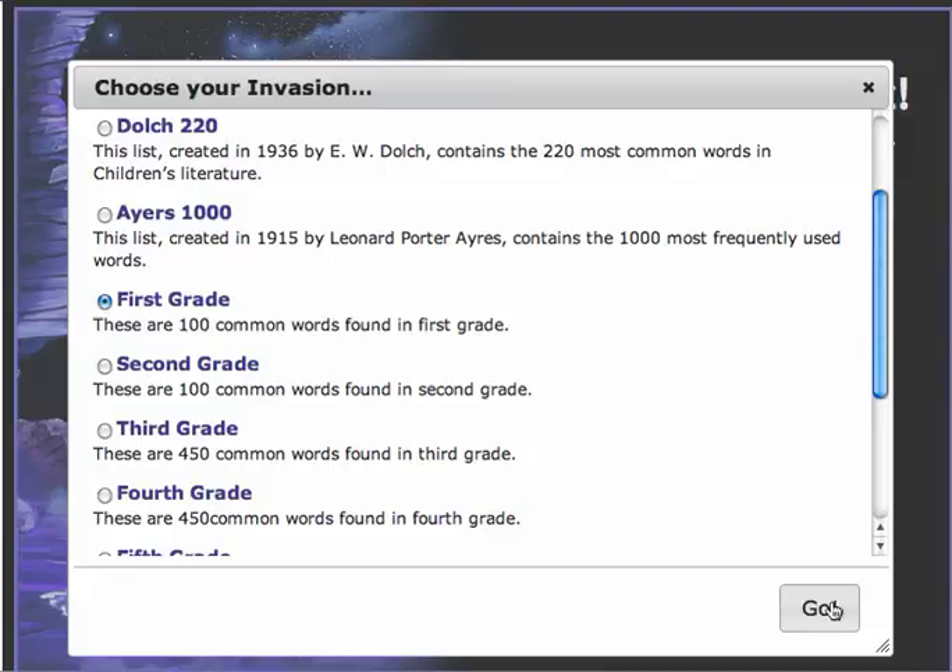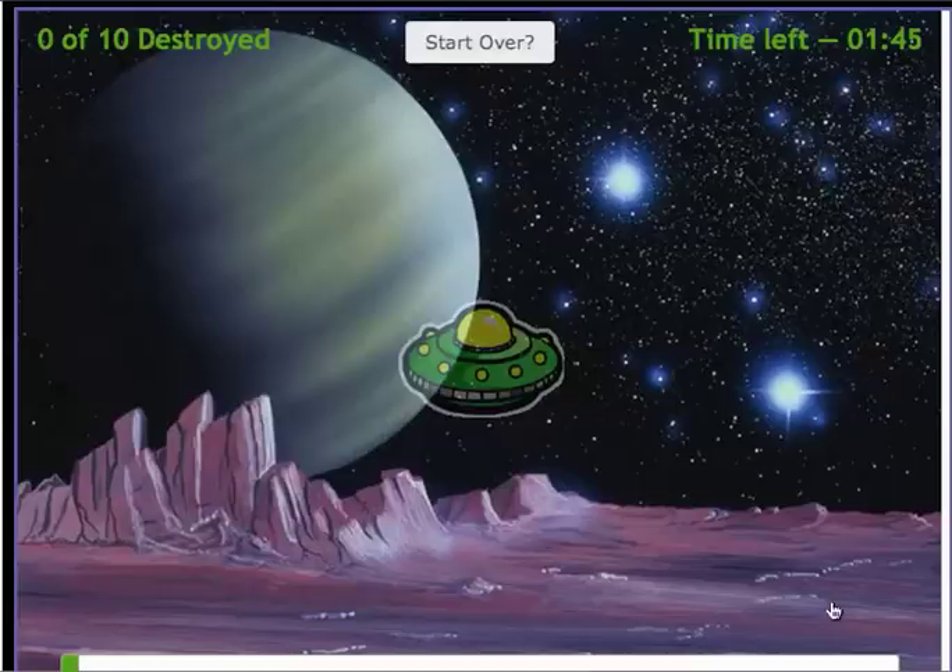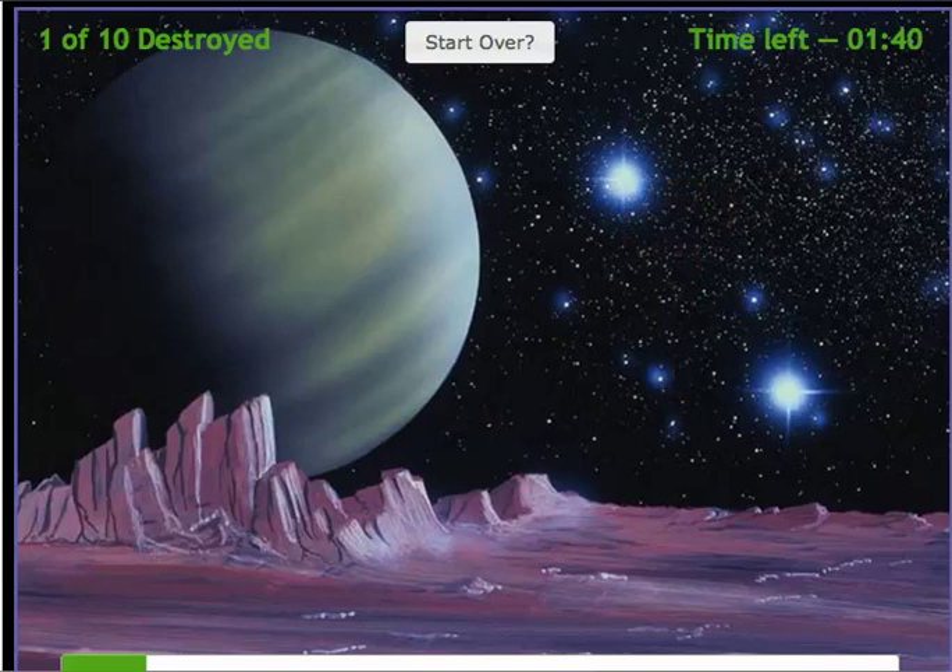Wet: W-E-T. G-O-I-N-G. This is how you play Spellers. You can get hours and hours out of this application.